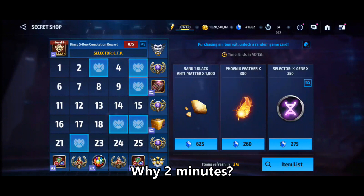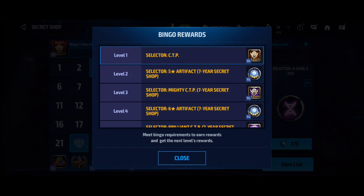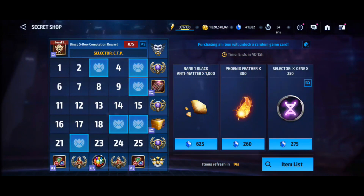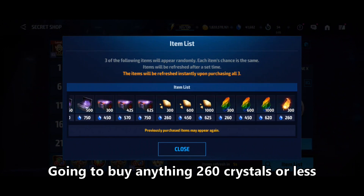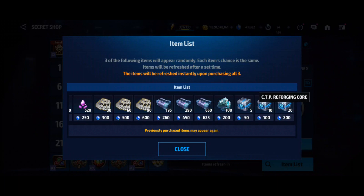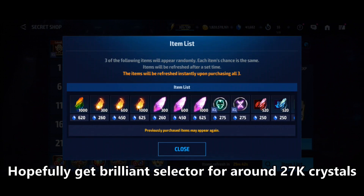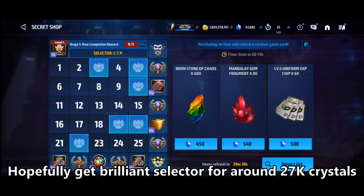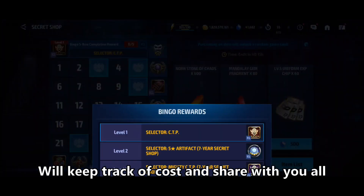Let's get back to the secret shop. You need to roll through five times to get the brilliant CTP. I'm on level one now — only started a couple of hours ago. I've probably spent around a thousand crystals so far, picking up a couple of cheap items, like cosmic cores. I'll be buying anything that's around 260 crystals or less. Five times through and the first time you get a level 5 artifact, which is quite significant.